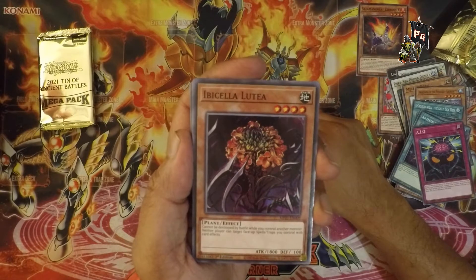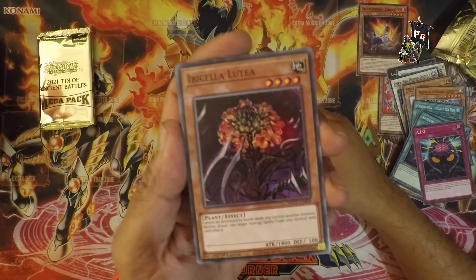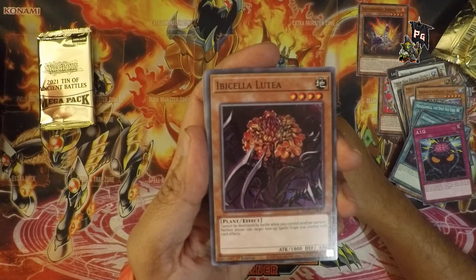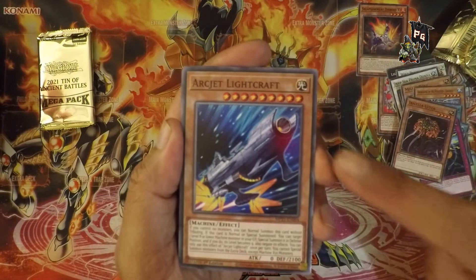Evenlutea — I hope it's a Latin name for a flower, because it looks like a flower. There had better be a flower. It's just a very strange named thing. Then Arcjet Lightcraft — okay, that's a good solid name. It's a object-like craft, it makes sense, and it looks like a spaceship.